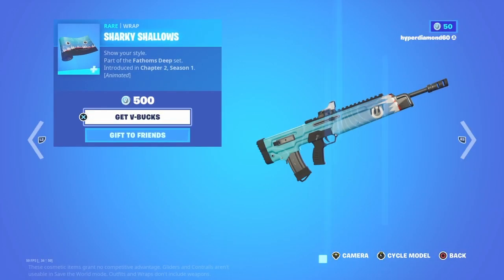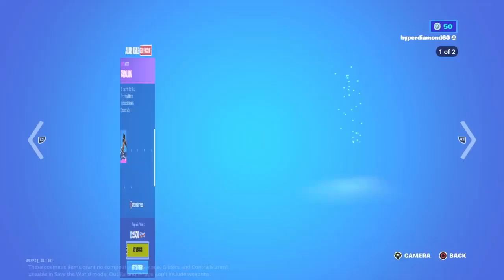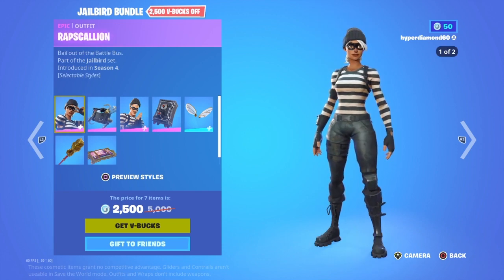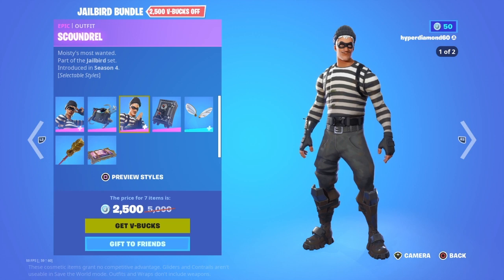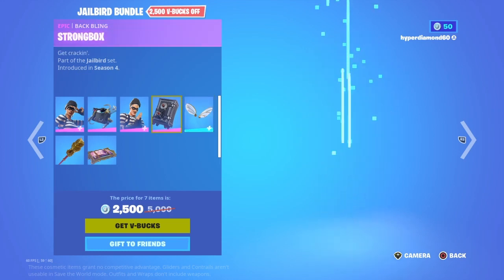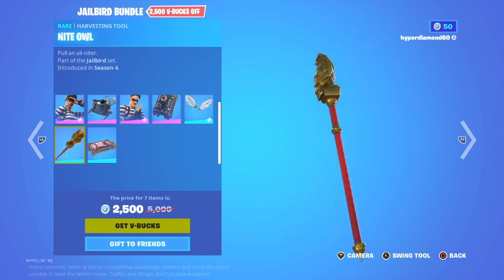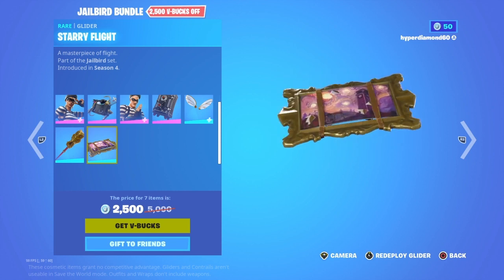We've got the Jailbird bundle — this is very very OG. This skin is very OG, decent back bling. I don't remember that back bling. The Scoundrel skin — yeah, I've seen this, I'm familiar with the back bling. Don't know what this extra back bling is, probably just something they decided to add. Very OG pickaxe — I like this one, I've seen it many times before. And then a decent glider.